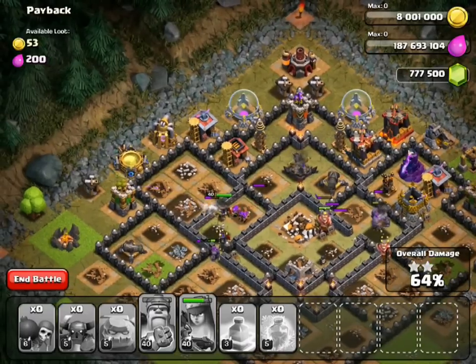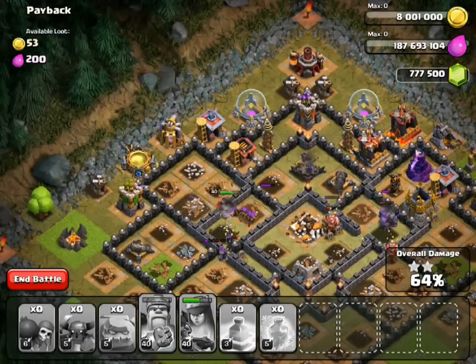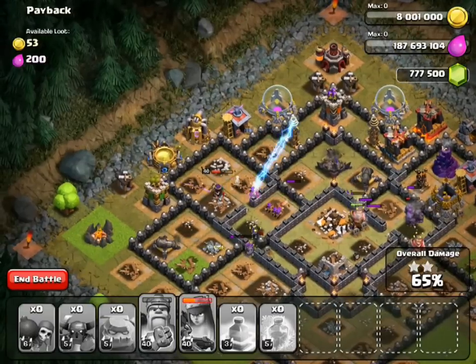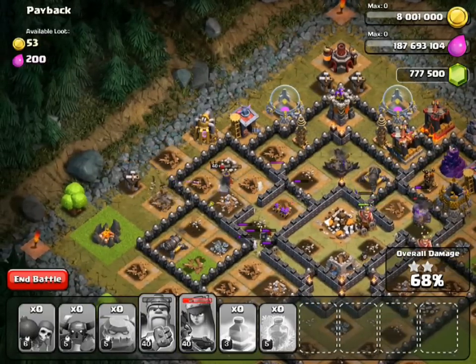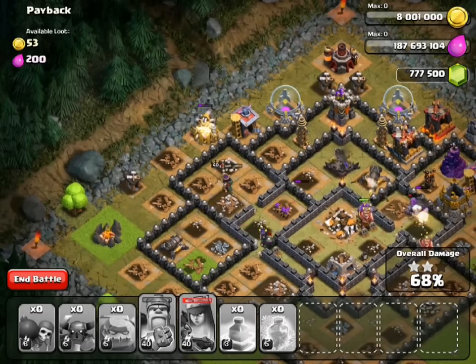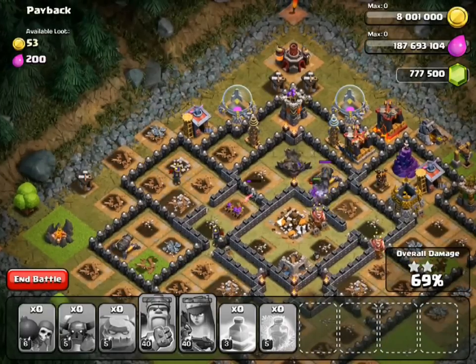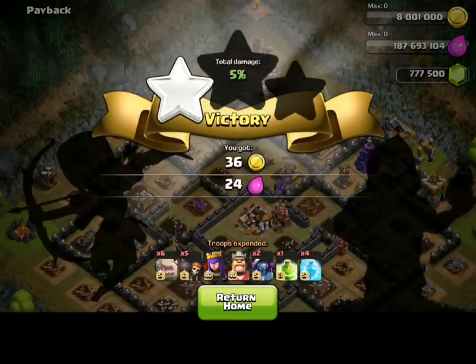Our queen should start cutting through to that side, which is good. Hopefully she moves toward the archer tower — it doesn't look like it. Come on, cut to the archer, go to the archer — yes, she did it! Now she's going the wrong way unfortunately, so she is going to die. We do have some archers coming in but they'll be peeled off, so we have to end it at 69 percent.